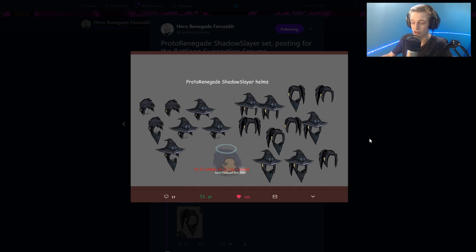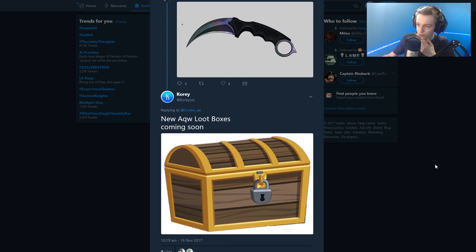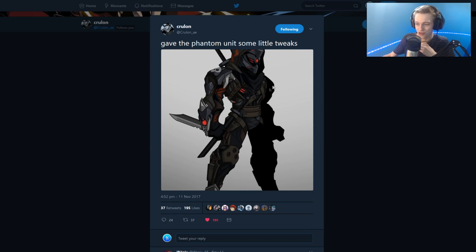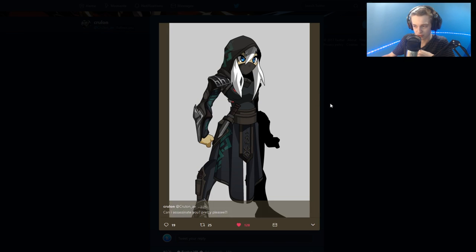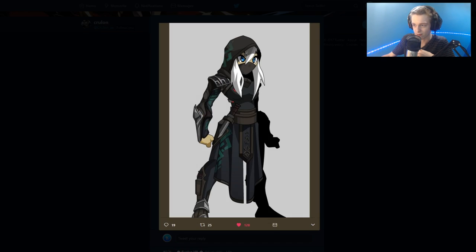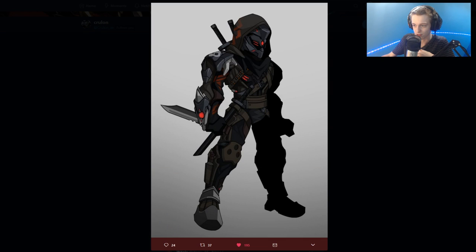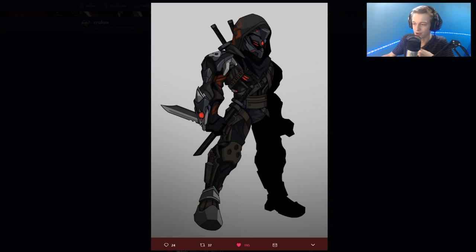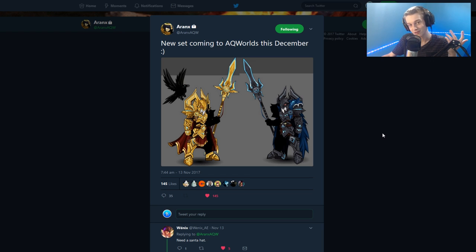CSGO Lotto is confirmed for AdventureQuest Worlds — it's a karambit made with the AQW art style, looks really cool, and loot boxes are confirmed. Kurlong is also working on some assassin gear for AQW with female and male versions. The green on it might be color-custom — I'm not sure — but it looks really good.